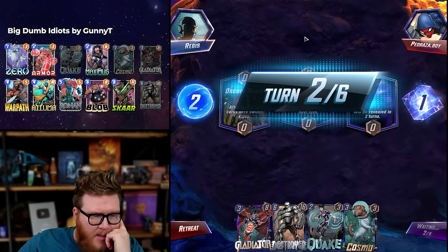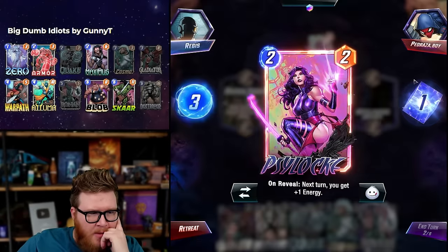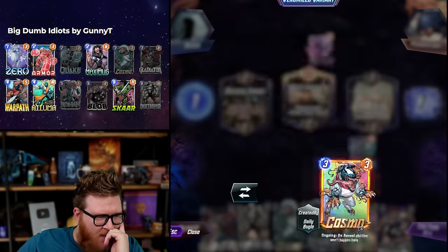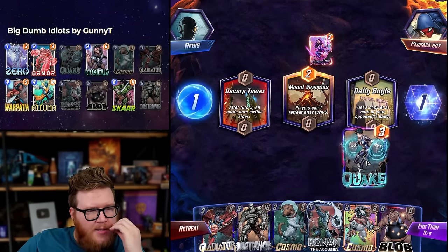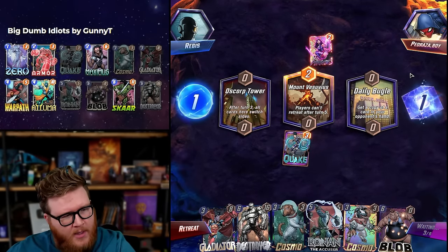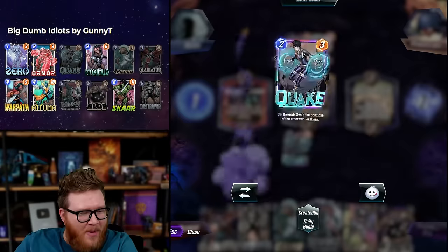Oscorp Tower could be a surprising play with Quake actually — if they play something here and we just Quake it away. Do we want to grab a three-drop to go with it? If I play Quake on three that wouldn't be the most viable card to steal. They're gonna play Breaking News — oh, they played Electro thinking they're gonna give it to me. Blob — they're probably gonna play Cosmo actually. They've got four energy now, maybe they play it here and I get to steal their four-drop. They're gonna play it right, they don't play it next to Psylocke, and then I steal their four-drop. Come on — no dude.